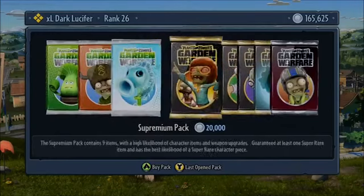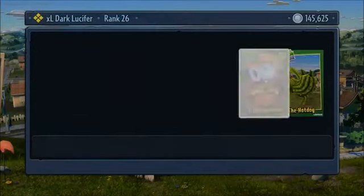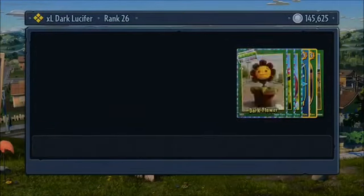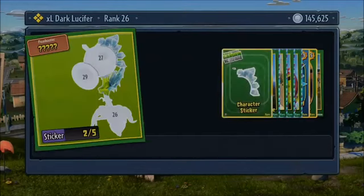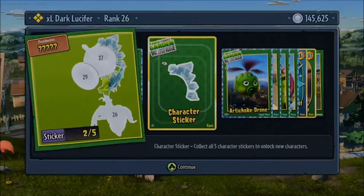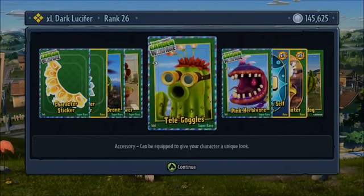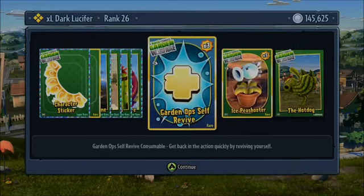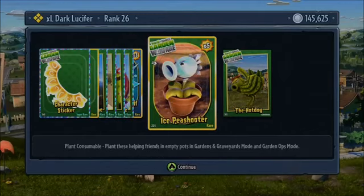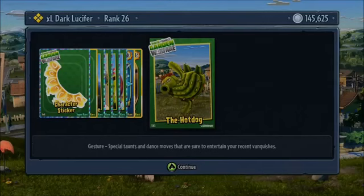We'll go for just a Plants one now, see what we get — change it up a little bit. I've got part of the Sunflower, part of the Ice, another part of the Ice Pea, another type of drone, Dark Flower, Doggles, Herbivores, Guard Notch Self-Revives 3, Ice Pea Shooter — five of them — and the Hot Dog, which I guess is some sort of pose or whatever they call it.